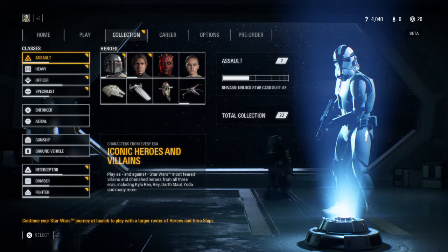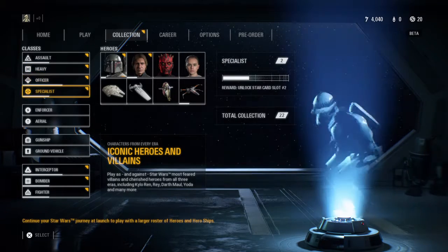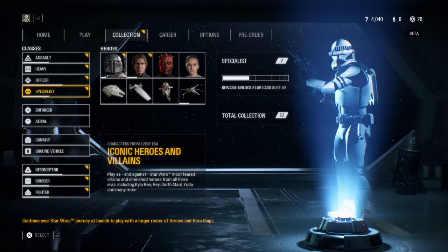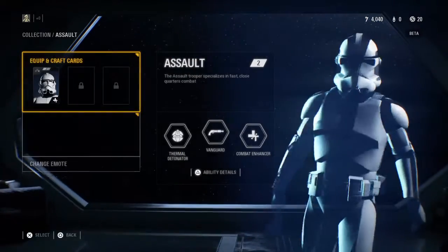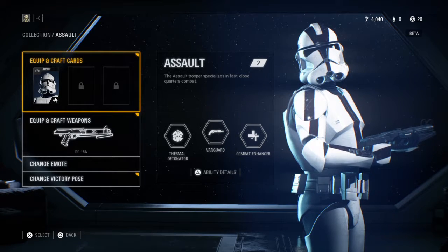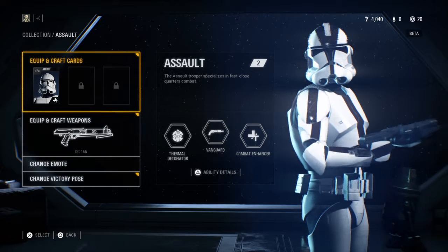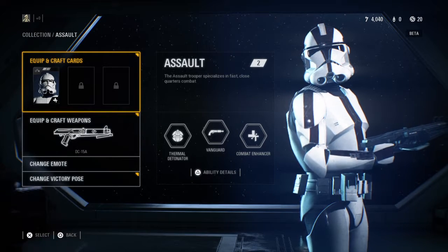The four basic classes are Assault, Heavy, Officer, and Specialist. Whereas in the last game, the way that you played and the perks that you used were based around the star cards and abilities that you equipped. In Battlefront 2, each individual class has access to slightly different star cards and modifiers — which, although seem a little bit more complicated to start off with, are actually a lot closer to something like Battlefield 1's system of Medic, Assault, Scout, and Support.